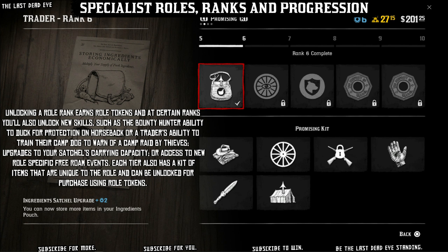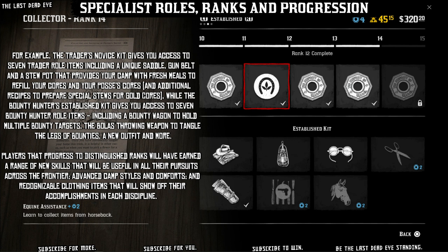Unlocking a role rank earns role tokens, and at certain ranks you'll also unlock new skills such as the Bounty Hunter's ability to duck for protection on horseback, or the Trader's ability to train their camp dog to warn of a camp raid by thieves, upgrades to your satchels' carrying capacity, or access to new role-specific free roam events. Each tier also has a kit of items unique to the role that can be unlocked for purchase using role tokens. For example, the Trader's Novice kit gives you access to seven Trader role items including a unique saddle, gun belt, and a stew pot that provides your camp with fresh meals to refill your cores and your posse's cores.